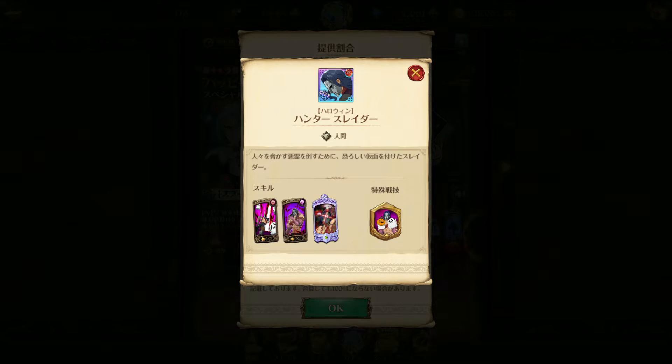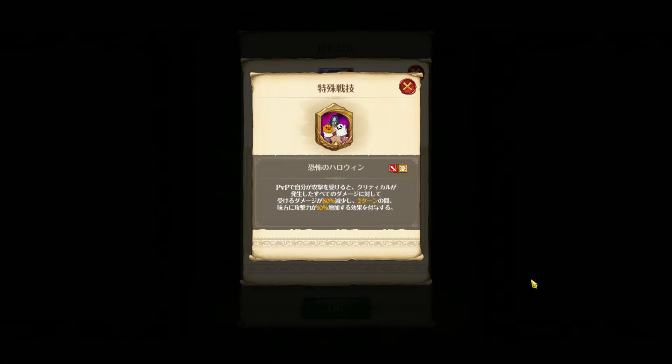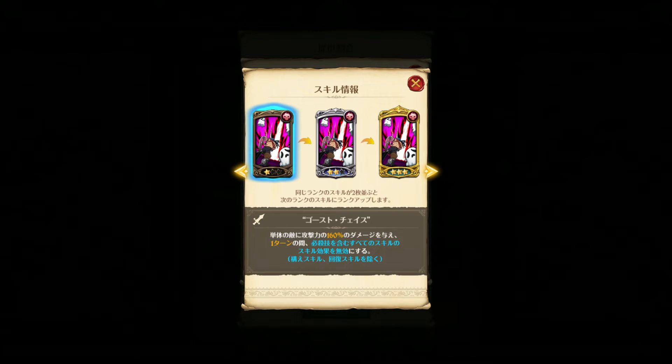Blue Slater — his passive is PvP only: when he gets hit critically, he decreases crit damage on himself by 80 percent for two turns and increases all allies' attack by 10 percent. His first skill blocks skill effects — like the OG Chandler's single target hit, blocking everything blue excluding stance and recovery skills.